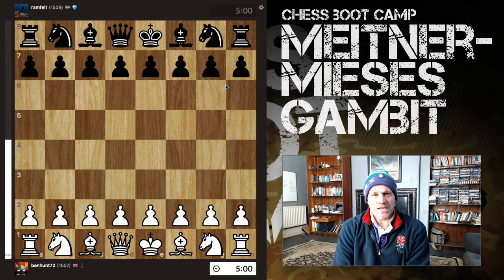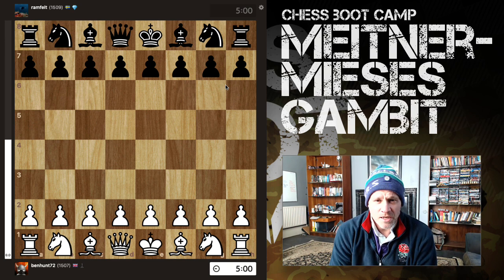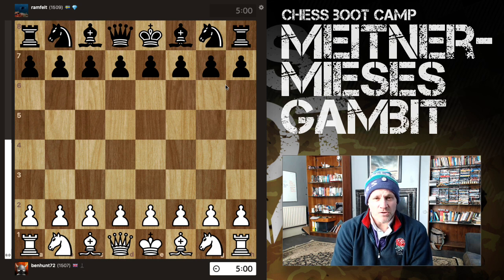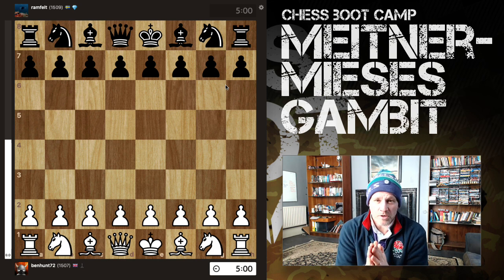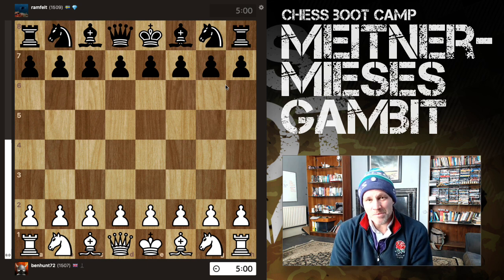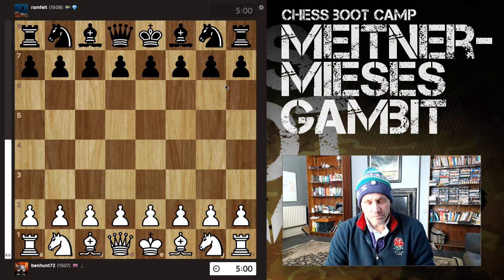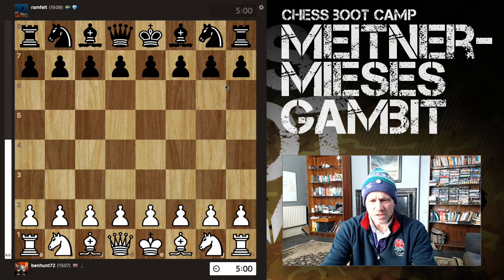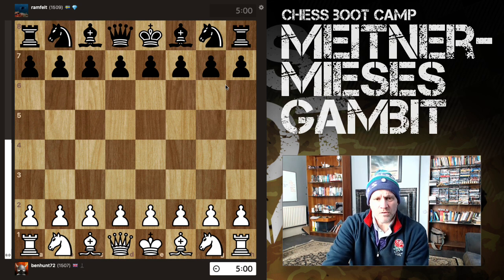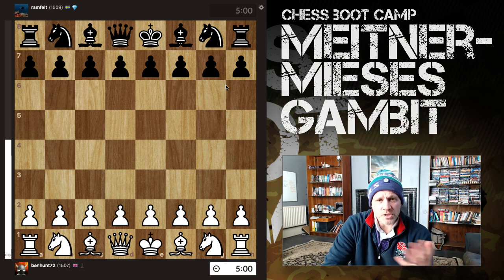Hello there, Vienna lovers. I'm going to do one of my kind of tasters — a Hunty's World of Pain on tour — but for one specific line in one specific opening. What we're going to be looking at today is the Mike Namizas Gambit in the Vienna, and you actually get it quite a lot. I've pulled up 7 games, all of which finish in less than 12 moves, with white winning, and we'll just whiz through it to give you a feel.